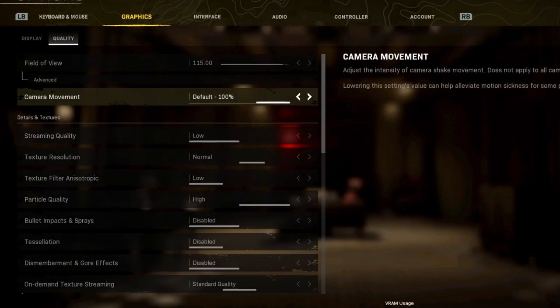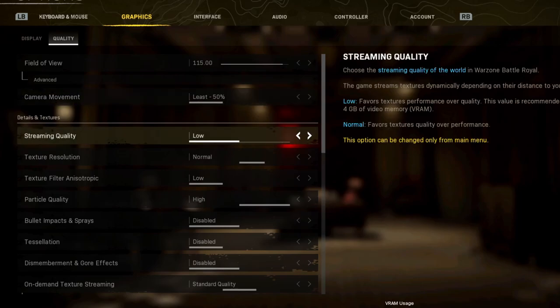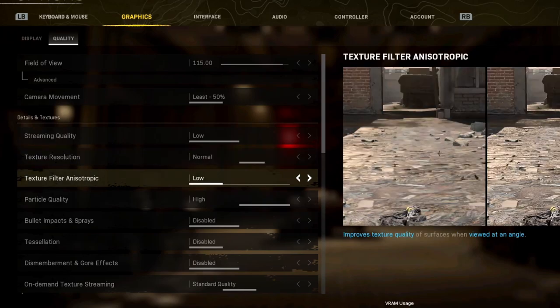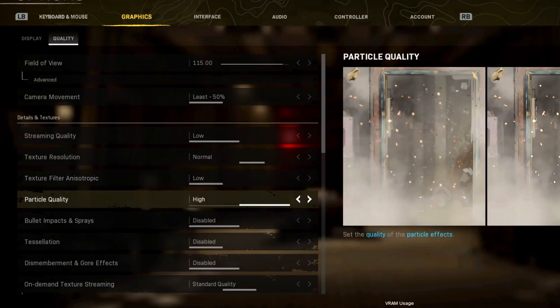I've noticed a lot of people don't test these settings at all — they just go all low or all high. A lot of these settings will not actually affect your FPS much. I have tested them all; the ones on anything other than low don't have a huge effect. Streaming quality at low — this will have a big effect on your RAM and VRAM usage. Texture resolution: it says huge effect on VRAM but really only at high, so I put this on normal to make the game look good. Texture filter on low — you don't need the extra detail, it's distracting. Particle quality is not going to affect your FPS, so you might as well put it on high.